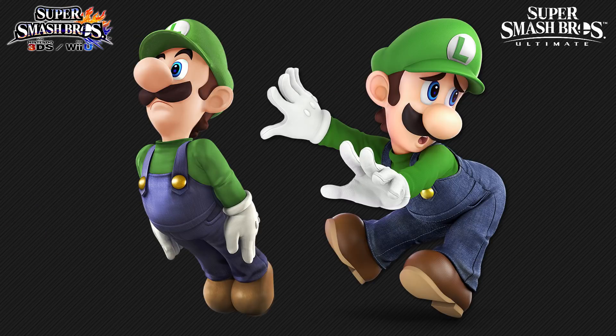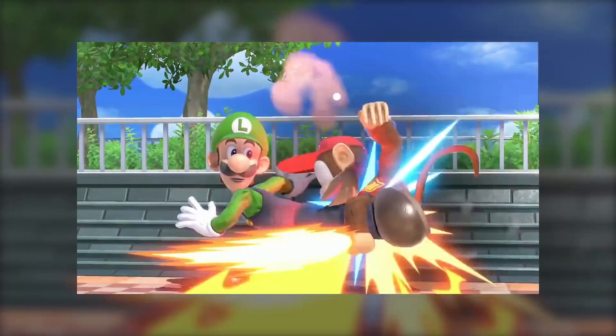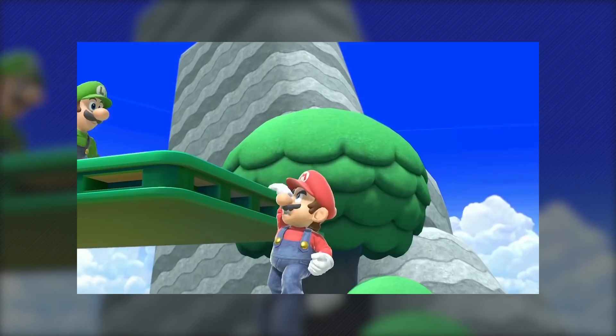Here are Luigi's character renders from both games. I like his new render a lot more — his old pose was just so awkward. Alright, time to go into the moveset now. Smash 4 footage will be on the left, with Ultimate on the right. After I'm done analyzing each move, I'll then replay the clips again in super slow-mo. Okay, let's do it.